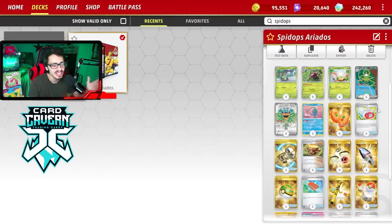This is the list I'm working with today for my arachnophobia deck — the Spite Ops Ariados deck. Before we get into the video, shoutout to the sponsor Card Cabin TCG. If you're going to get any Pokemon TCG pack codes, get them over at Card Cabin — they have the cheapest codes online for Twilight Masquerade or older sets. Use my discount code LDF for 5% off your order.